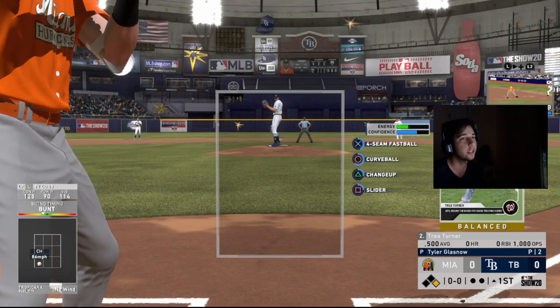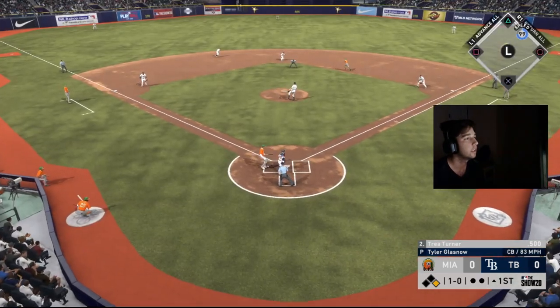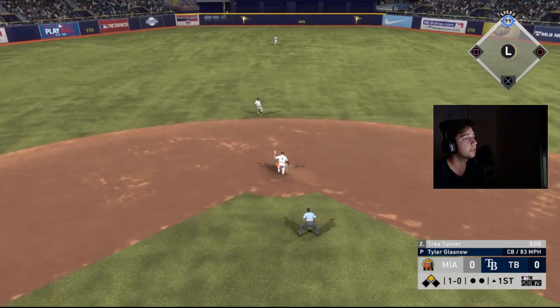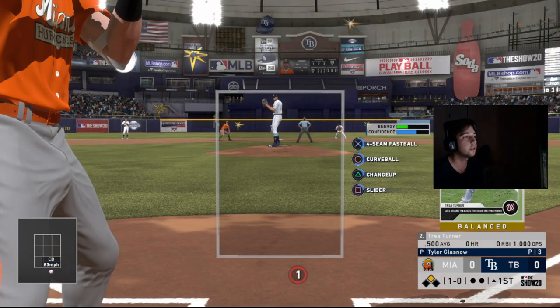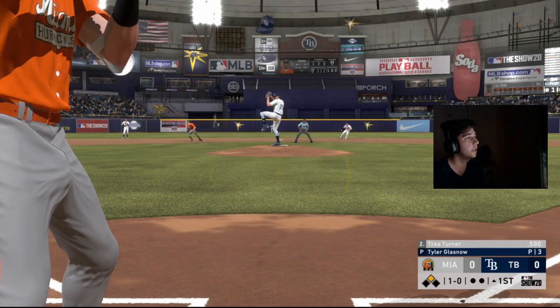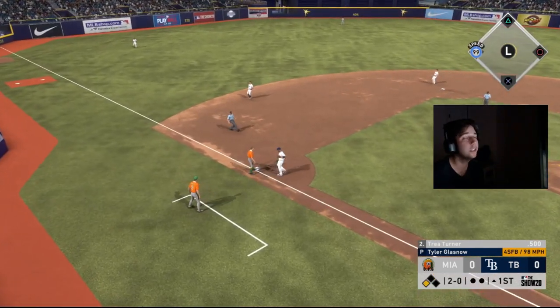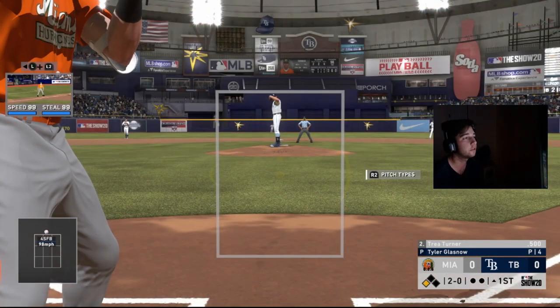Now we use the steal method: press R2, he comes set, you take two steps, hold L2, let go — good throw — and we get the steal. He comes set again, you hold R2, come set, take two steps, hold L2, let go of L2 — that's a great jump again. Boom, he steals third right there!